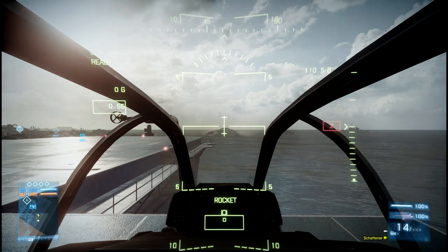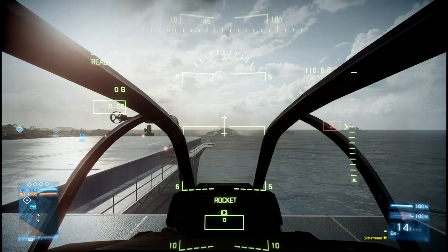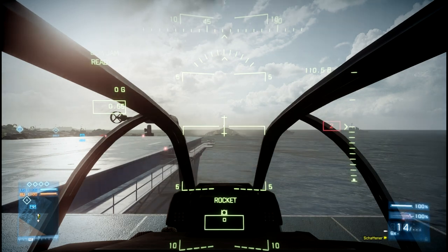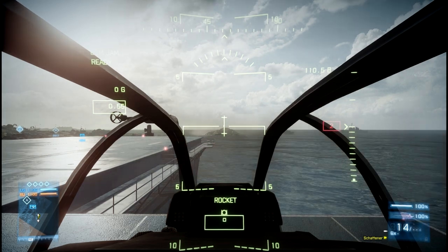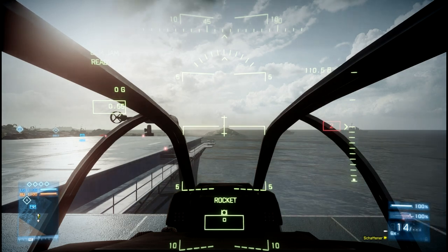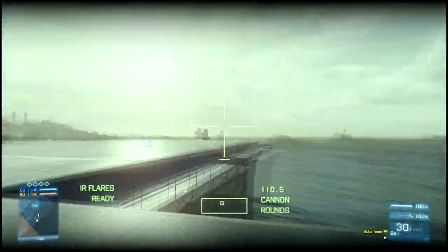One thing that I want chopper pilots to know is where their gunner is looking at. That's very important for a chopper pilot, because you want to support your gunner, who's going to get more of the kills than you are. So, if you see that little box on the bottom center of the screen, right underneath the rocket, that's where they're looking. And I'll go and switch into the gunner seat, which by default is F2. And as you can see, I can move it around.